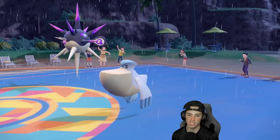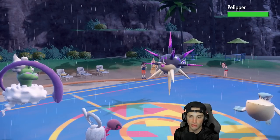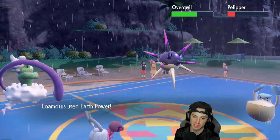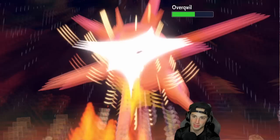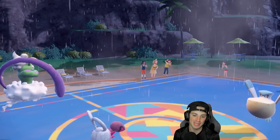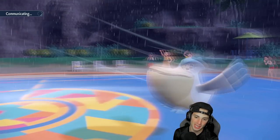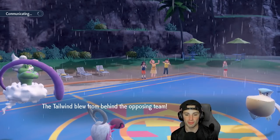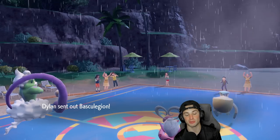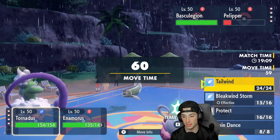Overqwil goes for Acupressure, raising its evasiveness. Luckily Bleakwind Storm lands 100% of the time, doing big damage. Earth Power also flies. It's cool that Overqwil tried that, but I have moves that land 100% of the time with Springtide Storm and Bleakwind Storm in the rain. Opponent sets up Tailwind — I'll match it next turn. Strong start, Enamorous picks up a big KO on the Poison type. That Pokémon did outspeed me so it could have ripped into me.